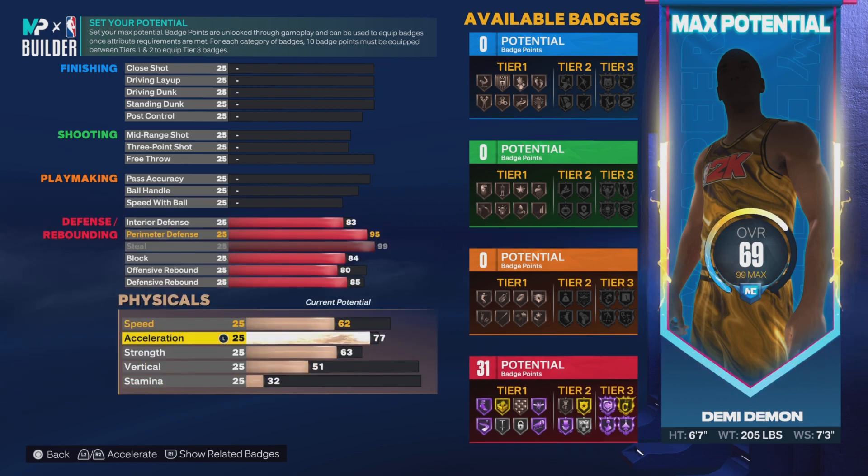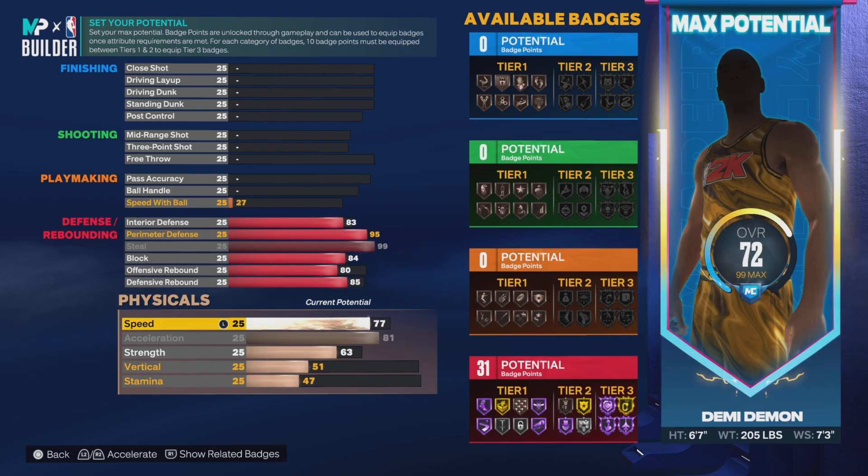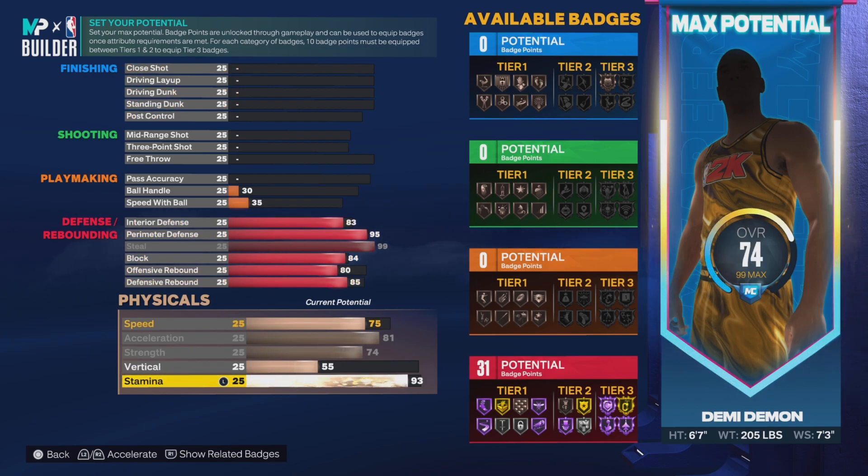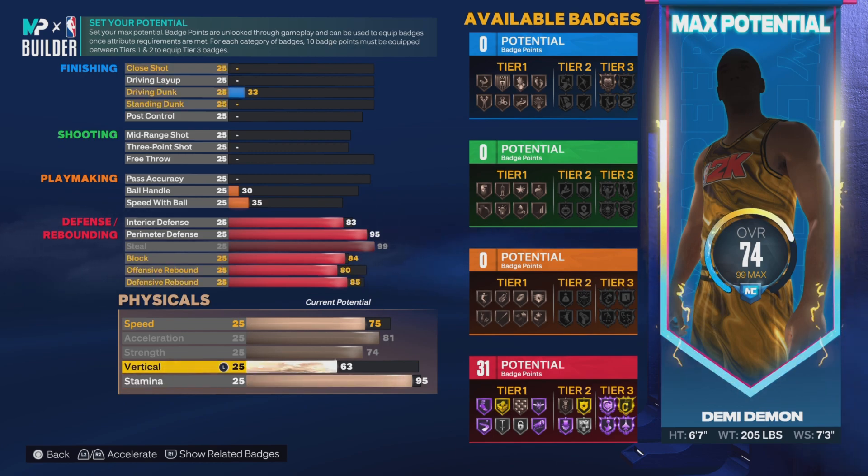Acceleration is maxed out. Speed at least 75, max around 83-85 — but I'll put it to 75 for this template to leave space for other things. Strength for the bully badge, and stamina — go with either 95 or 90, that's what everybody chooses.